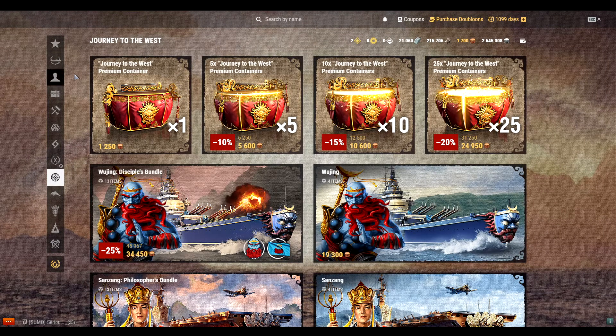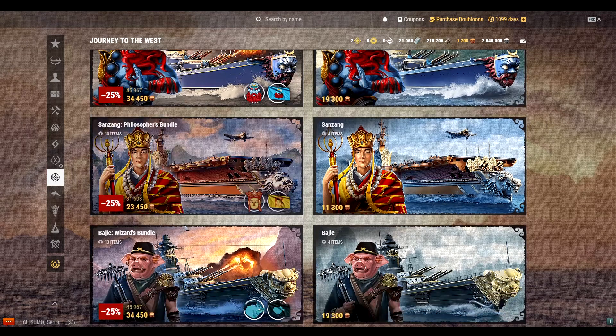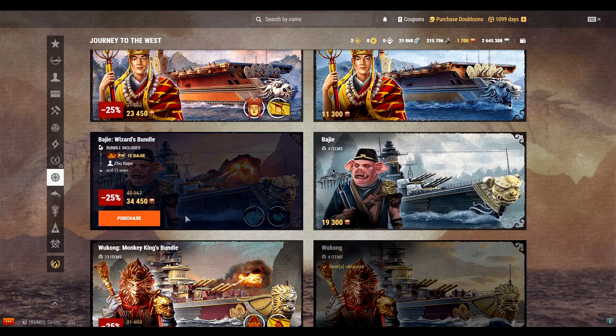These containers are a way to cheaply — relatively — acquire any of these ships: the Wujing, the San Zeng, the Baji, or the Wukong. These ships are not new; they've been in the game for a while.